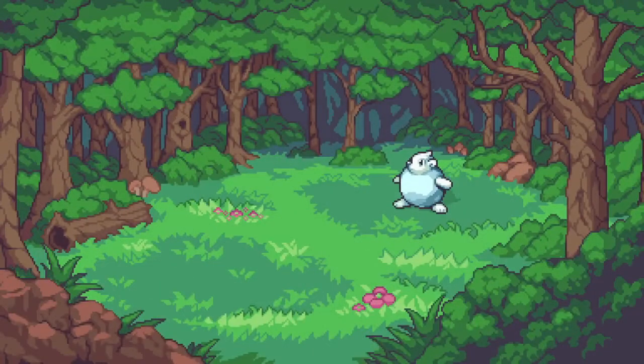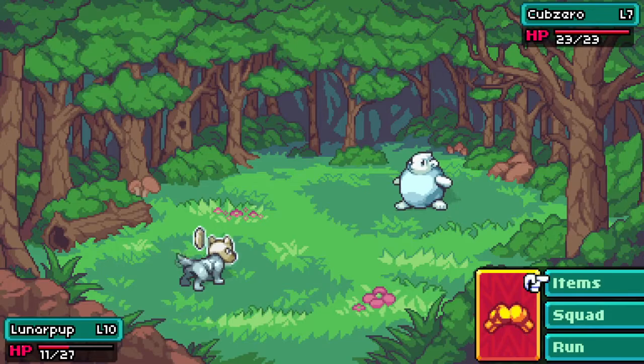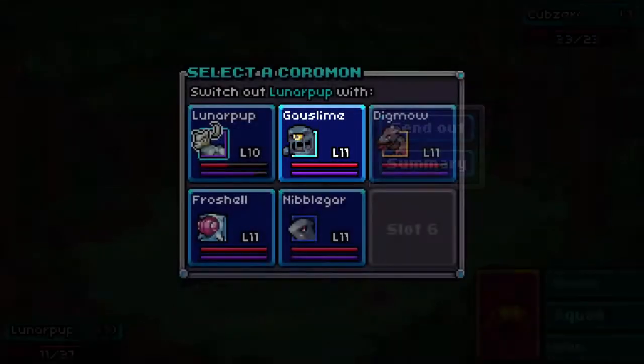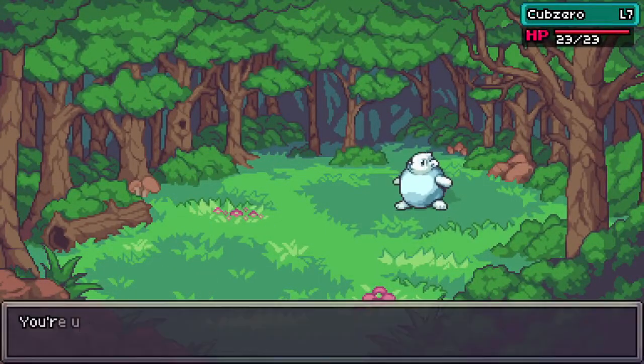I got three more spinners — I've got all kinds of spinners right now, I just need something to catch. We have a Cub Zero. I keep wanting to call him Sub Zero, but that's from a completely different game. We're going to switch him out, hoping the little bit of XP he gets off this one will level him up.